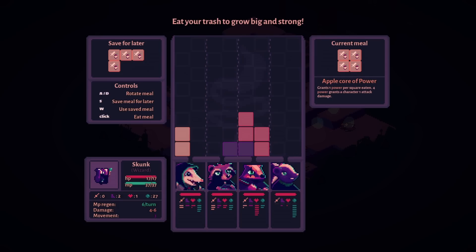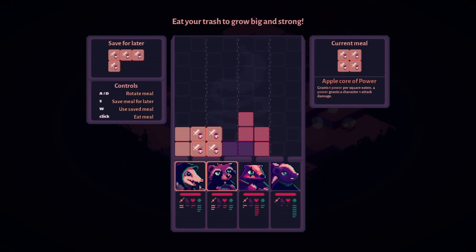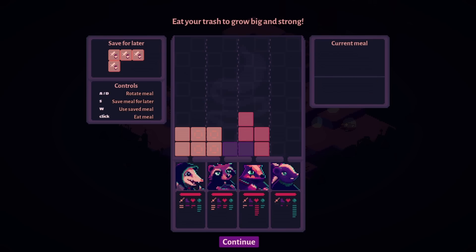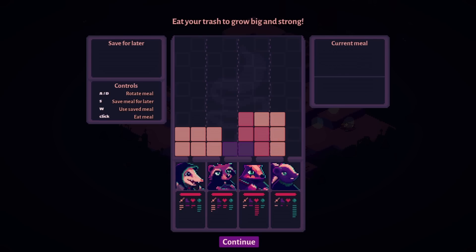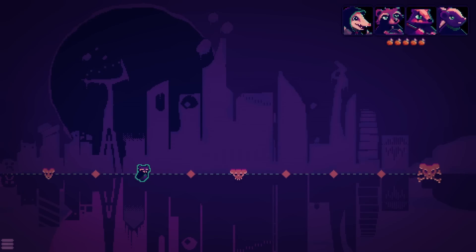Do we just accept that the skunk never has attack, or do we just give the skunk a full thing of attack right now? You could give the badger a little bit of attack and the skunk three pieces. If you save the meal and do like that, that's true — but that means we're waiting for a line piece, which is fine. We just need another Tetris but with health, so that way everybody's just healthy forever — no one will ever die.